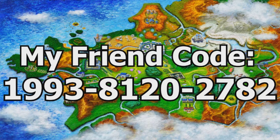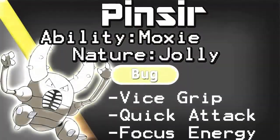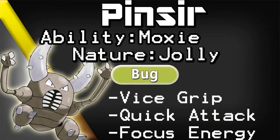Alright, enough with the formalities. What Pokemon will you be giving away this week? And this week, I will be giving away an entire box full of Pinsir with its hidden ability Moxie and one of its best egg moves being Quick Attack.